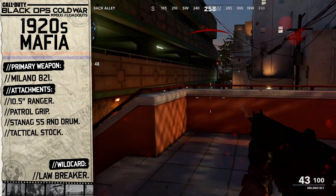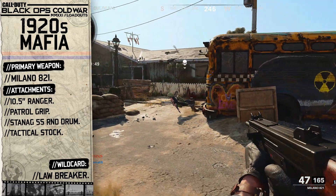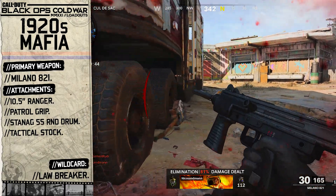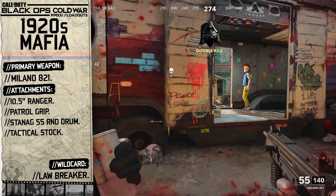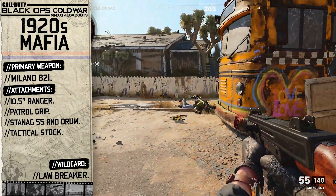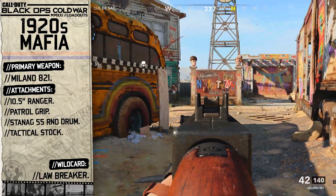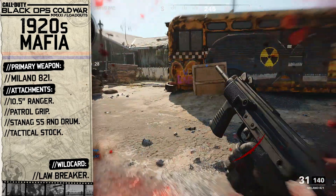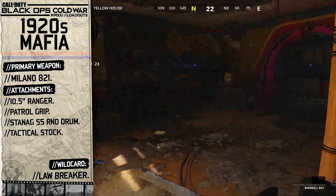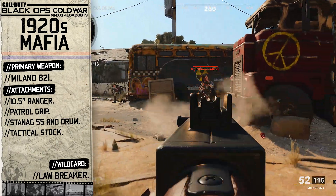Starting off with our primary weapon, we're going to choose the Milano 821. The classic weapon of choice seen in movies in the hands of the mafia is of course the Thompson, or tommy gun. The tommy gun saw use throughout World War 2 but its popularity didn't come into wider fruition until it was in the hands of the mafia. Sadly the Thompson isn't in Cold War multiplayer, so we're going to recreate it using the Milano 821 — not only does the body and iron sights have that Thompson look, but the Milano is also an Italian weapon, which fits perfectly with this loadout's theme.